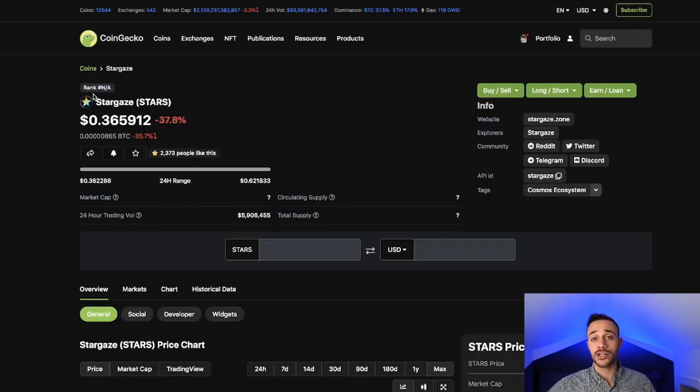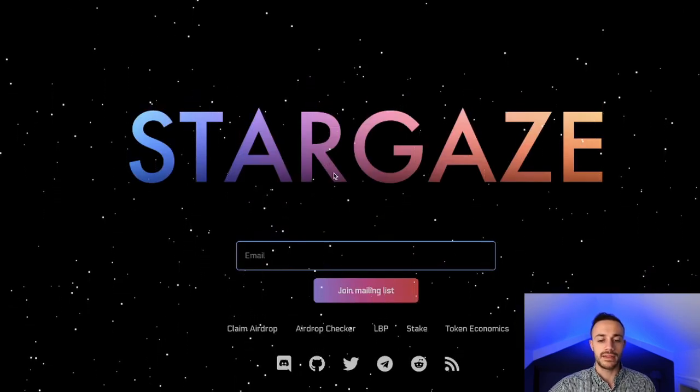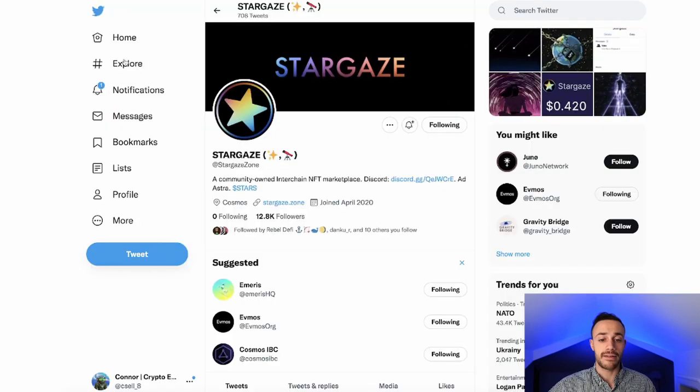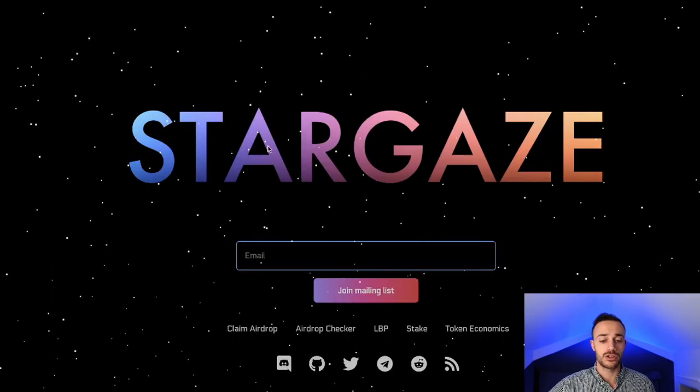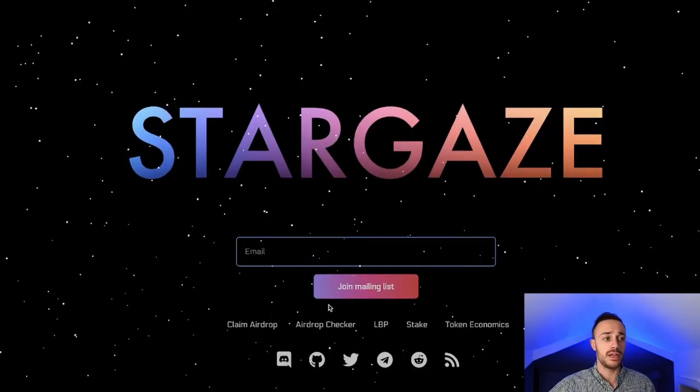The first one actually came out today and that is Stargaze — the token is STARS, currently trading for $0.36. This is a community-owned inter-chain NFT marketplace. The platform is not out yet, but if you were staking your Atom, staking your Osmosis, providing liquidity on Osmosis, or you delegated your Atom to the Stargaze node as a validator, then you would be eligible for the airdrop.